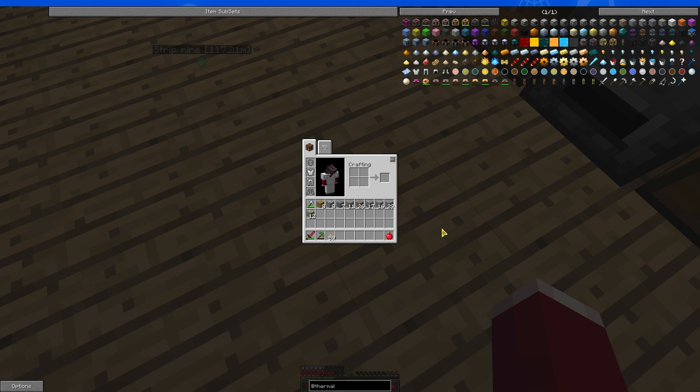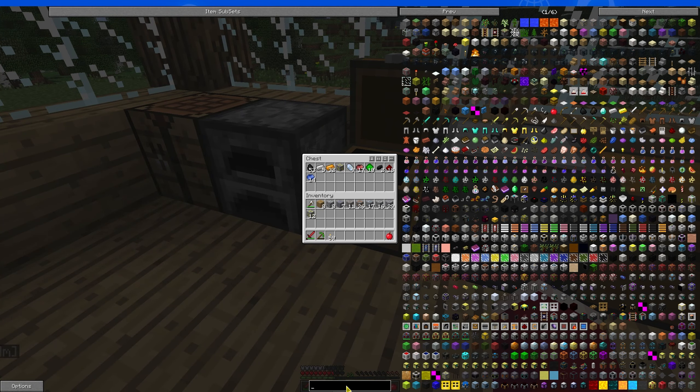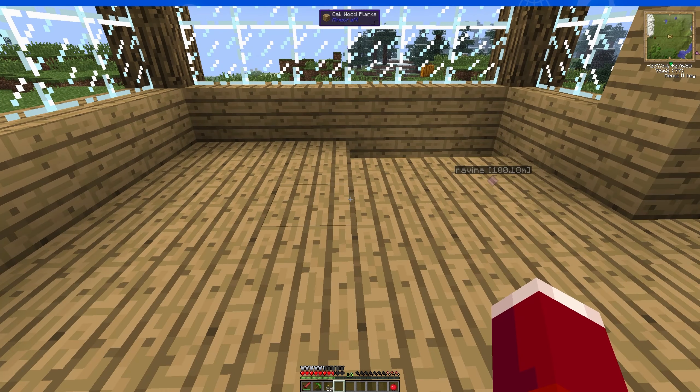That's a fair amount of stuff — we can definitely finish our Iron Armor now. We have to cover the Pulverizer. Pulverizer should be pretty straightforward... well, it's not pretty straightforward, because we do not have gold. This was back in the day where the Minium Stone was a work in progress, which means we kind of have to just give ourselves a Minium Stone.